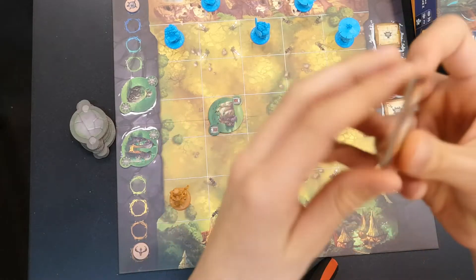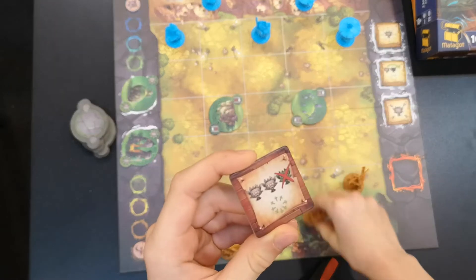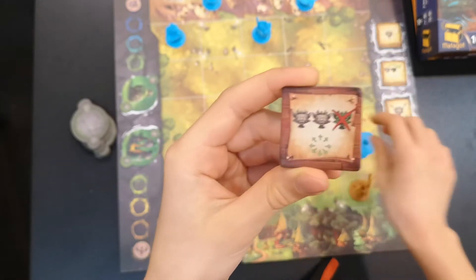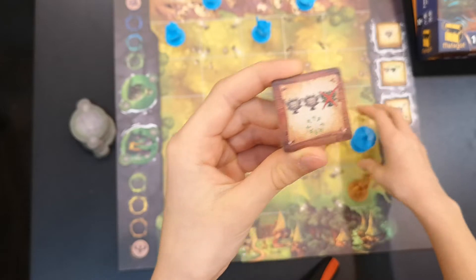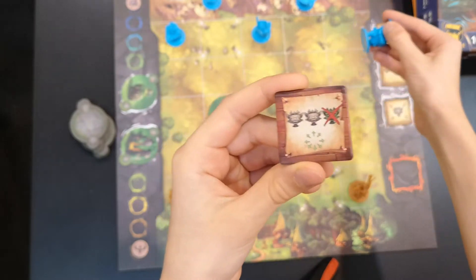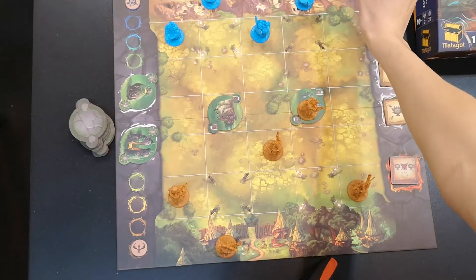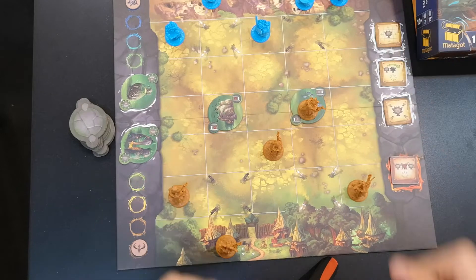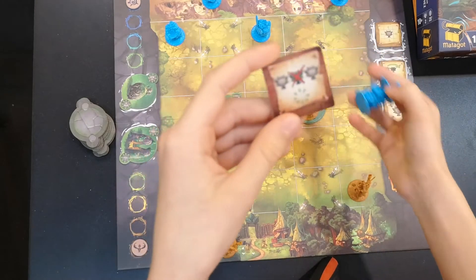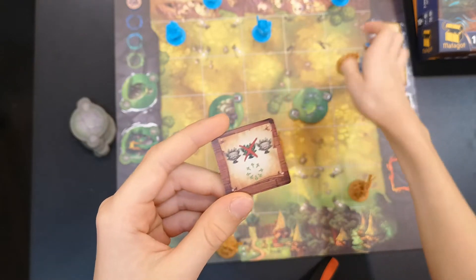Now, here we have this special tile. It means if you have two of your own species in a row, and there is a third one on either side — or even diagonally — then you can banish that piece and flip the card. Banishing means putting them back to the village: Sea goes back to Sea, Forest goes back to Forest. The other side of this card works if the enemy is in the middle — you can banish it in any direction, even diagonal.